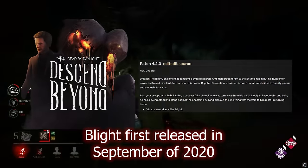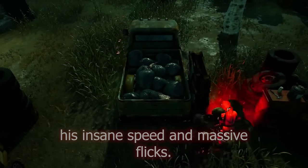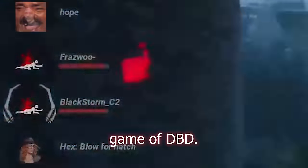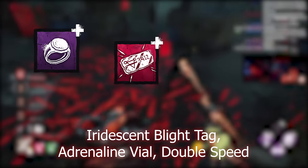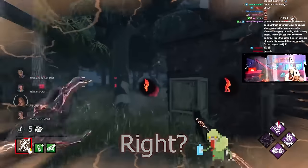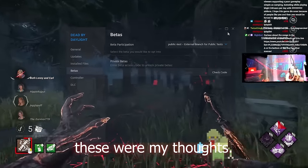Blight first released in September of 2020 and has become one of the strongest killers in the game, able to annihilate even the most powerful teams with his insane speed and massive flicks. On top of being one of the best killers, he also features some of the most downright busted add-ons in the entire game of DBD. But after over three years, is that finally coming to an end? Recently the devs announced a huge overhaul to his strongest add-ons including the Alchemist Ring, Iridescent Blight Tag, Adrenaline Vial, Double Speed, and Compound 33, which is surely going to be a huge nerf for making one of the worst killers in the game, right? All the sweat names online were so happy to hear about these changes, so I downloaded the PTB to test them out for myself and these were my thoughts.